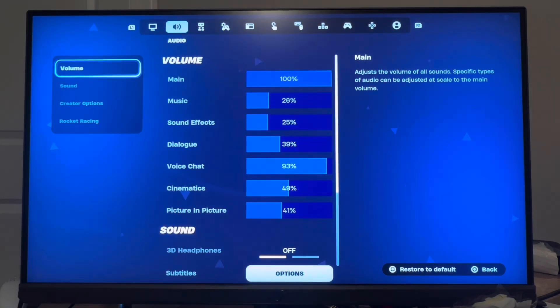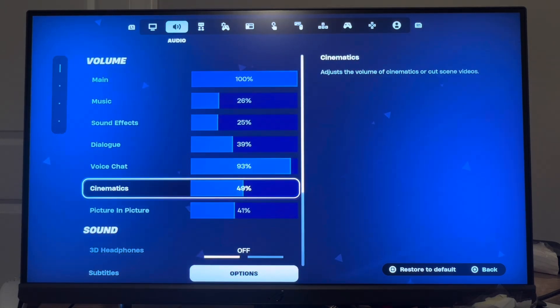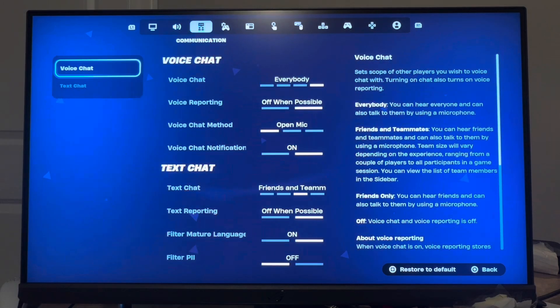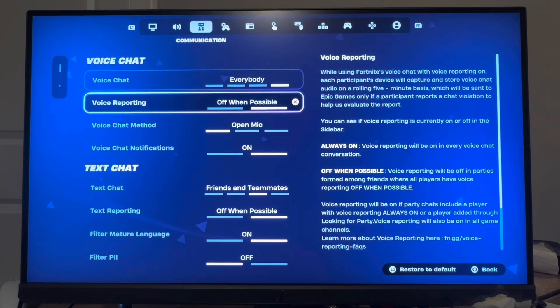Then go to where you see Volume. Make sure you have Volume and Voice Chat turned up, as this may be turned down. Make sure that is up. Then go to Voice Chat and make sure Voice Chat is set to Everybody, so you can hear everyone in game chat too.